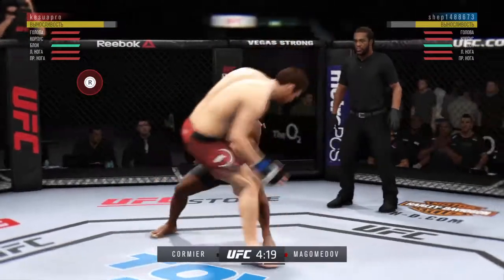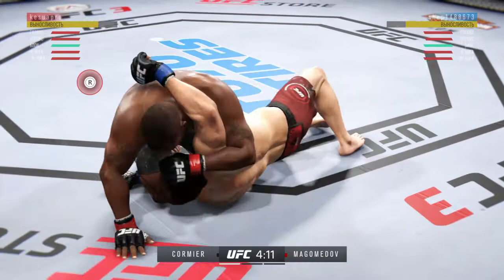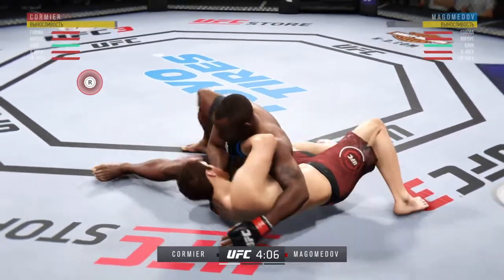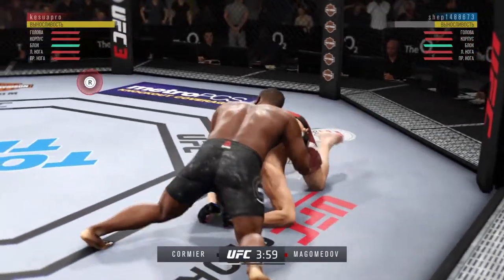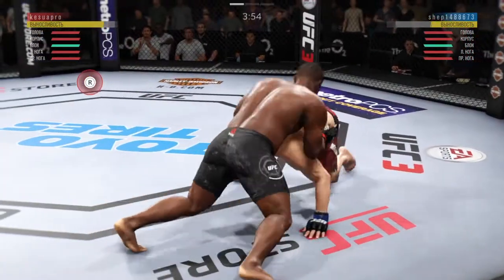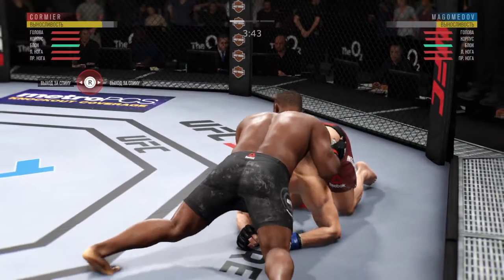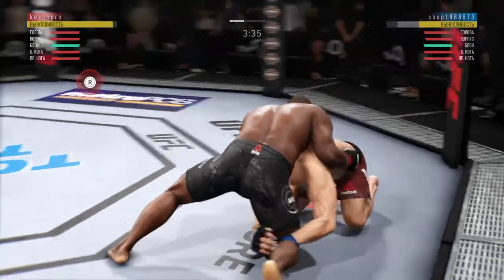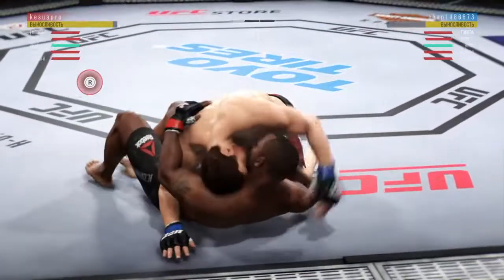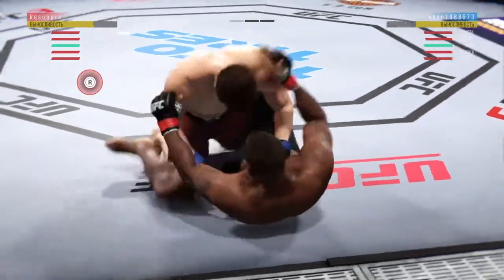Now he goes for the single leg. And busy, as he looks to improve position here. He's now working from side control again. He's trying to pass here. He's doing a great job of moving and transitioning here on the ground. Into full guard here.